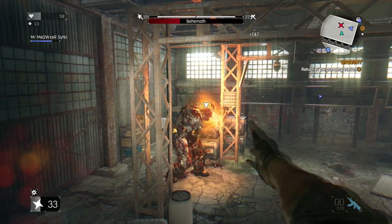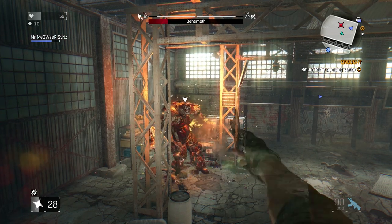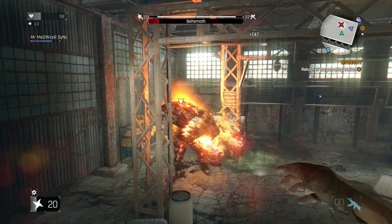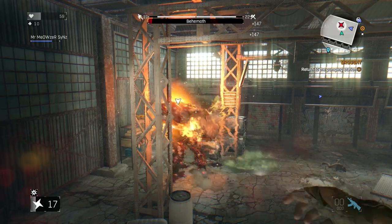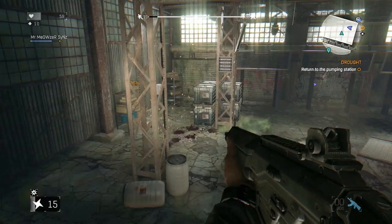Holler definitely has a helmet — he's exactly like the Behemoth here. Just keep shooting him until his helmet comes off and then spam the throwing stars. You can see now his helmet fell off. Keep throwing throwing stars at his face and he will eventually go down. You can use this method to kill all of the freaks in Dying Light: The Following.